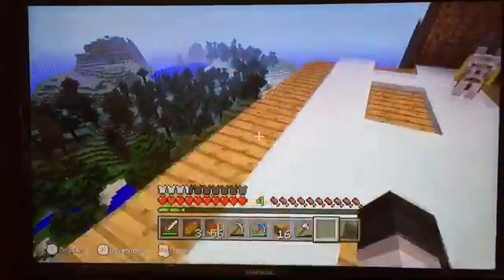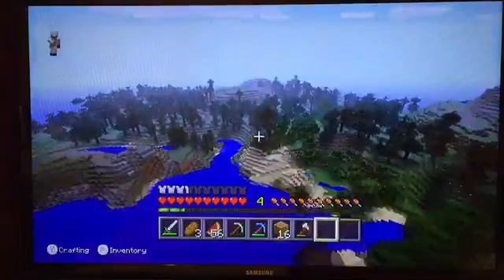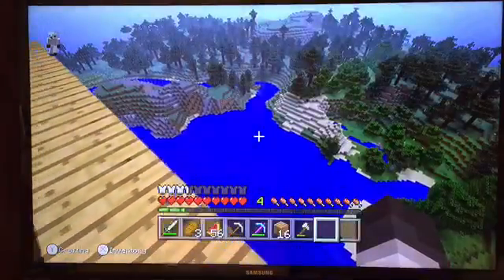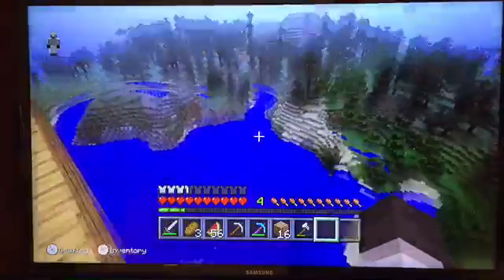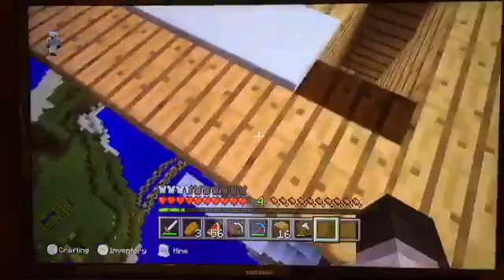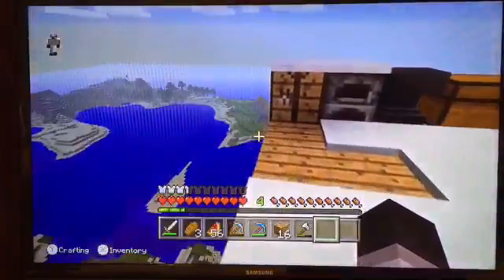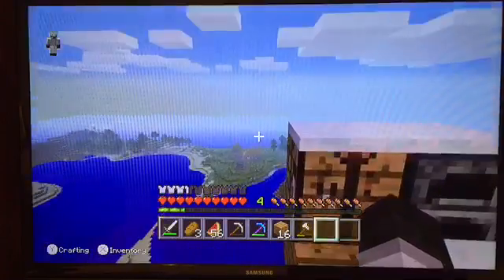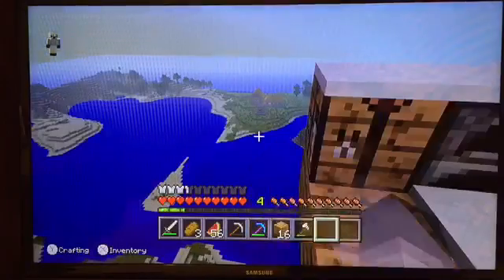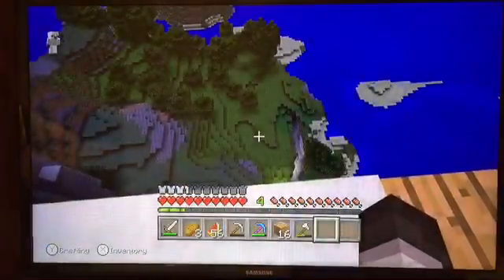Up here I've got a pretty good view, actually — I just realized that. Over there where that wood thing is, right on my crosshair, that is where the stronghold — the little gateway to the stronghold — is. That's my farm over there, and that's my lovely bridge. Over here that's the world's worst village: no farms, nothing, just two houses and a well, no blacksmith. Not good at all.